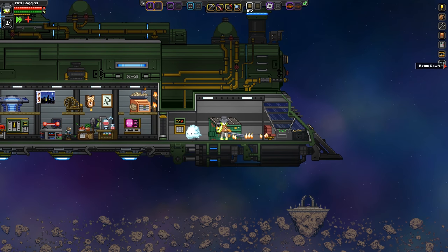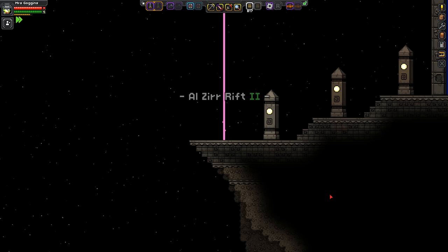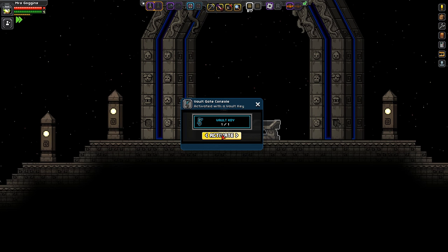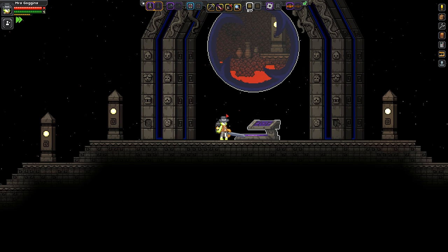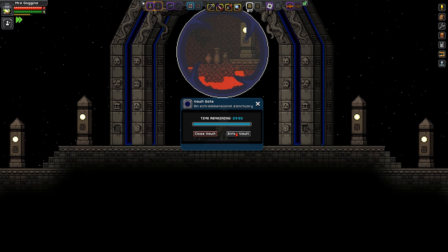We're going to beam down onto the Ancient Gate. Go over here, select it, activate, and we've got ourselves a fire-based Ancient Vault. It could be one of four, and this happens to be fire, but there are other elemental ones as well. You have 30 minutes in which you can go in and out of the vault as many times as you want before it'll close. Or you can close it manually, because maybe you'll want to open up a different kind of gate.